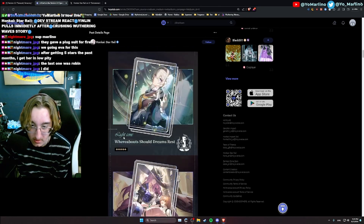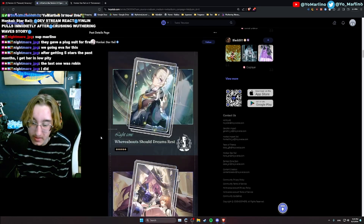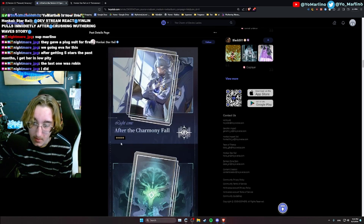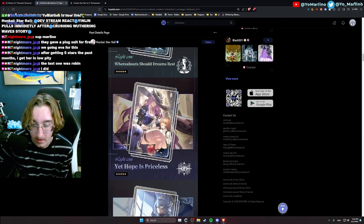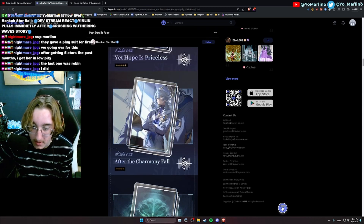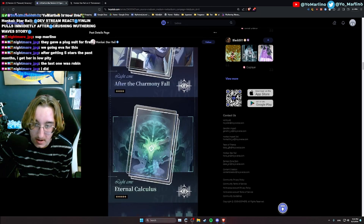I'm collecting all the IPC characters anyway — they're going to make a good team, I swear. We don't have the information on what exactly these light cones do at the moment. We have a new four-star light cone, obviously Jade's light cone and Firefly's light cone. We'll find out those details later, closer to the update. We also get a new four-star light cone with Man Sunday on the cover.